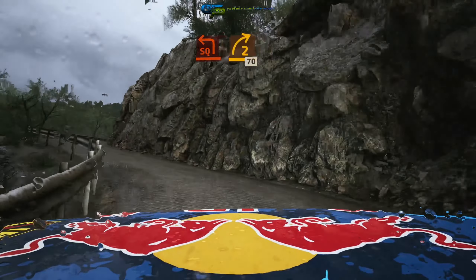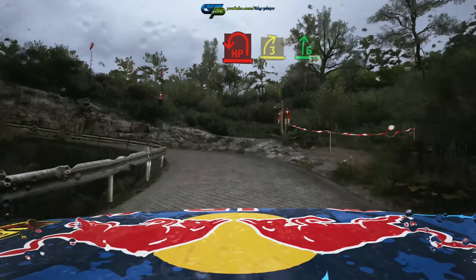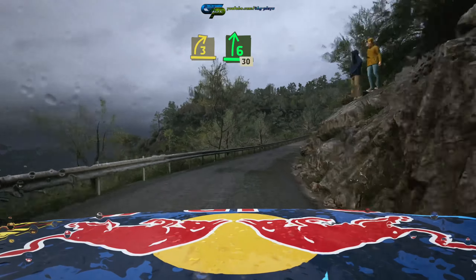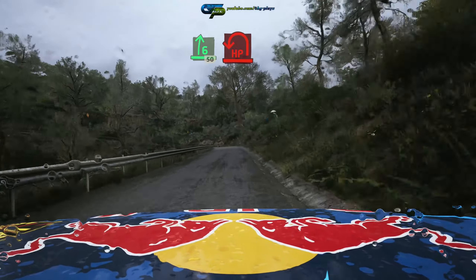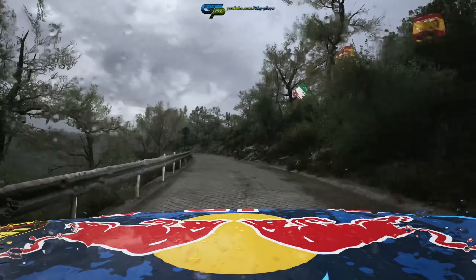70. Air pin left and 3 right, opens. 6 tightens. 30. Left over small jump into 6 right, slowing. 50. Air pin left. 50.